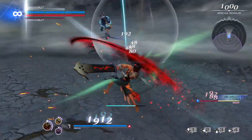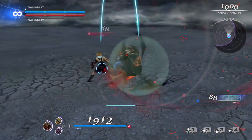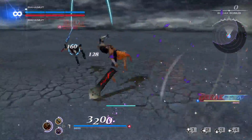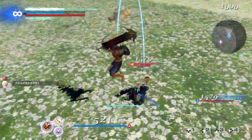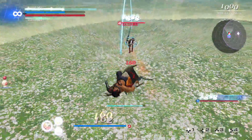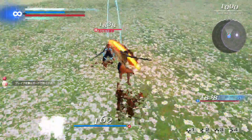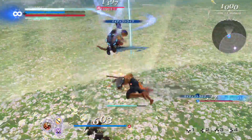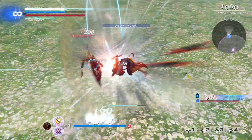Jecht is the combo fiend. His EX skill allows him to reset his attacks mid-combo, extending his combos for more bravery damage. His EX skill can only be used to cancel into other bravery attacks, not HP attacks. He can also parry enemy bravery attacks, including projectiles. Parrying a melee attack will also stagger his opponent and open them up to a barrage of attacks.